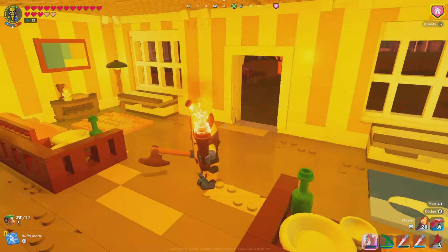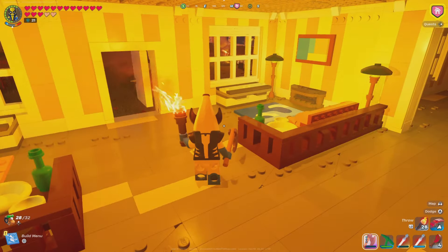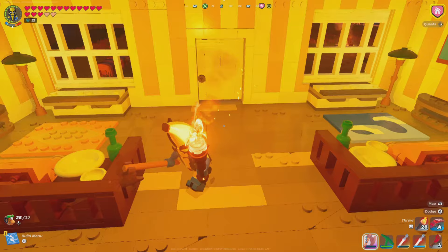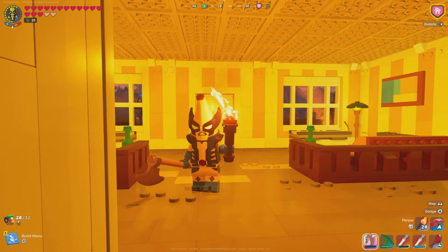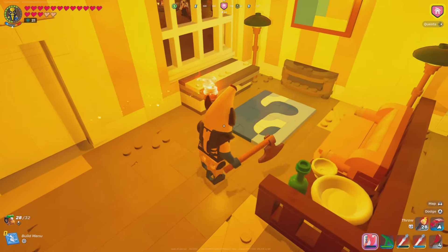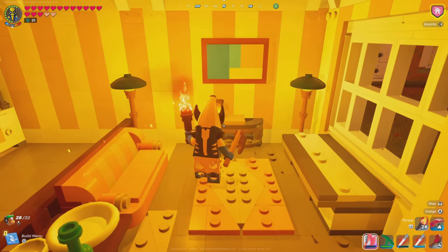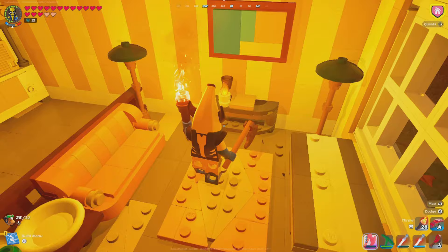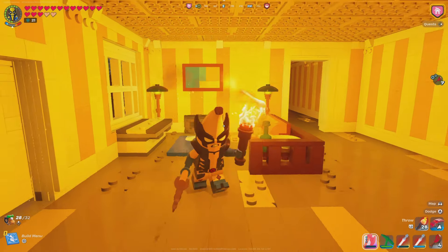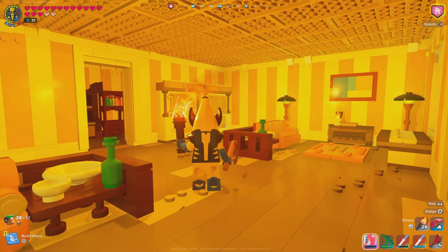If we go in here, we have ourselves a pretty big living room — it's kind of for a huge family, if you will. It's pretty much the same kind of copy and paste on both sides, a mirror version of it. I did change out the rugs and have different things. I think that's like a writing quill and a piece of paper. Obviously that one doesn't have it, so I wanted to kind of change it up here and there.